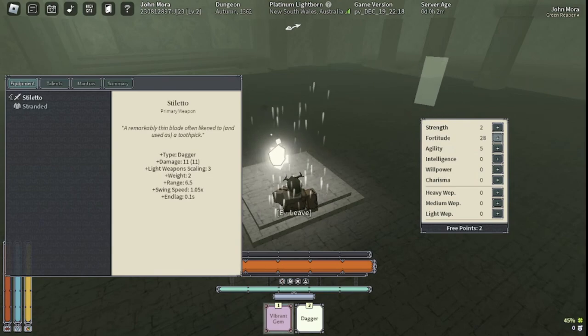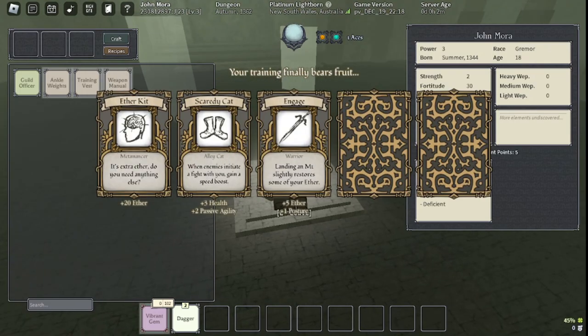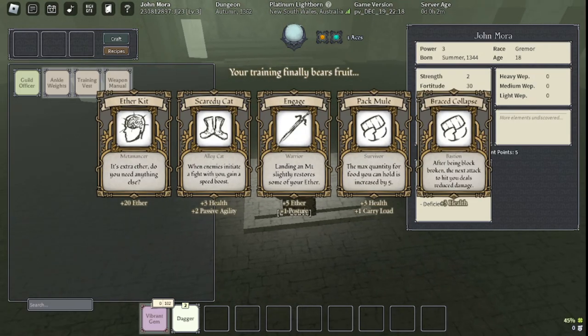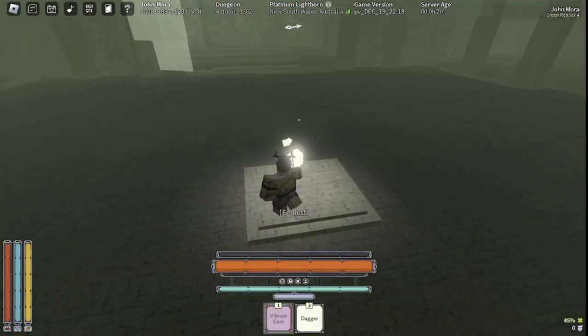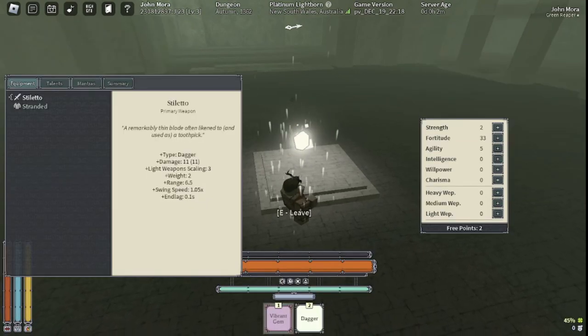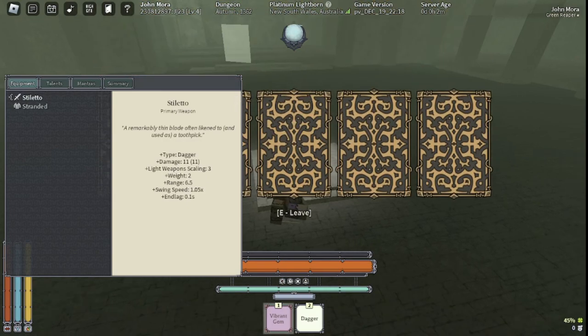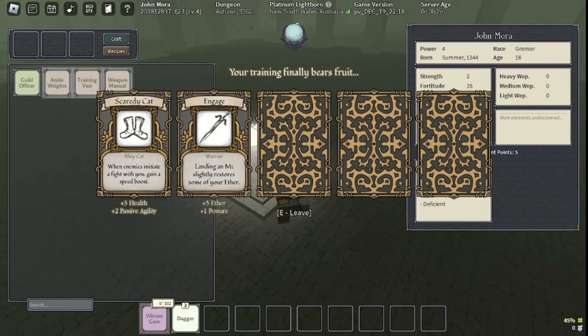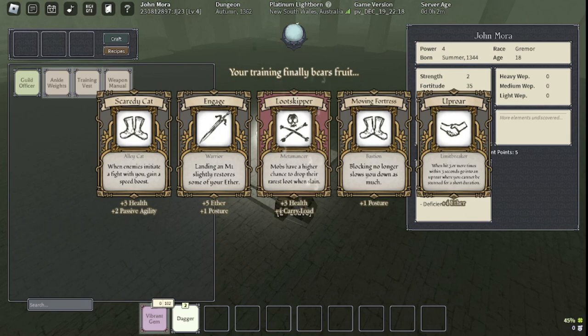We just go fortitude because enough fortitude lets us tank more hits. I get the talent with the most HP because HP is what matters when you're getting the origin. Once you actually start trying to beat it and get a build ready you won't do this, but for now get as much HP as possible from talents. I think I get lube skipper here for the extra HP.